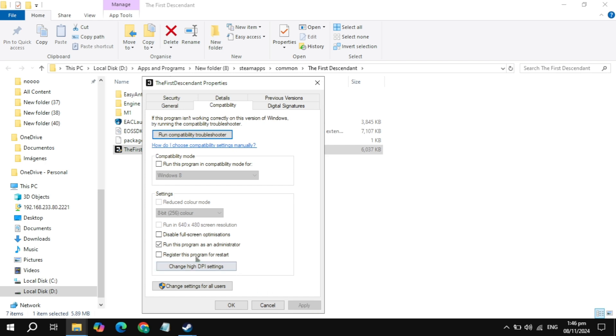If your problem is still not fixed, check the box for Disable fullscreen optimizations, click Apply, and launch the game to check. If still not working, check the box for Compatibility Mode and choose Windows 8. Click Apply, launch the game, and check if the problem is fixed.